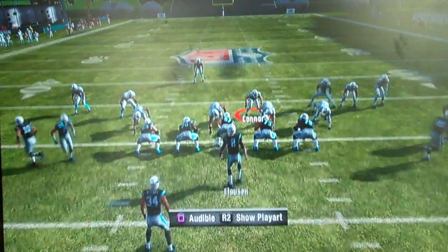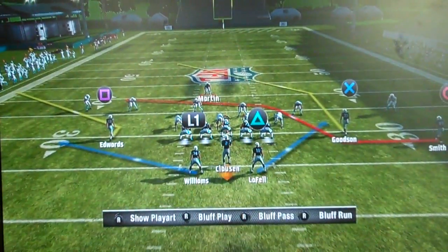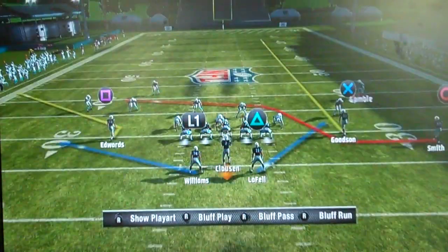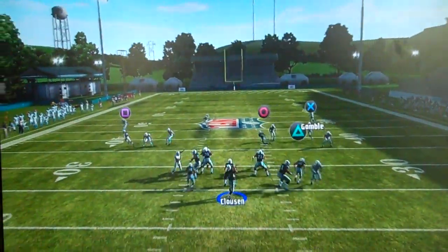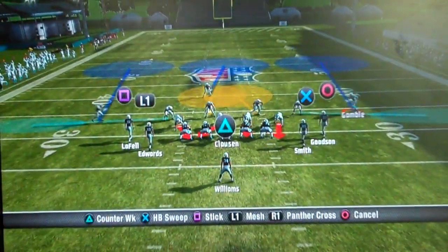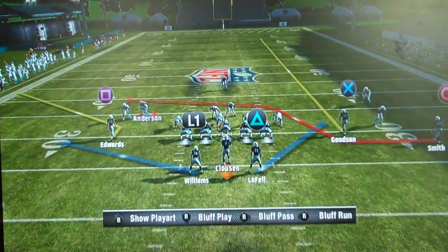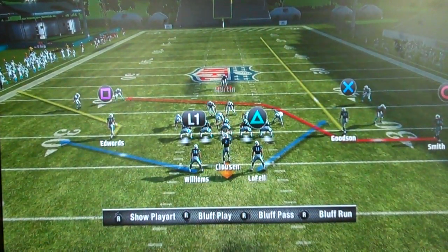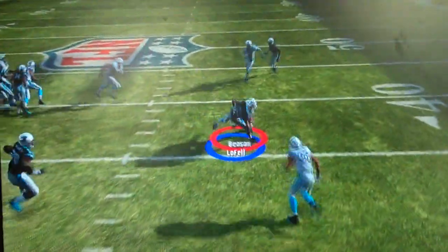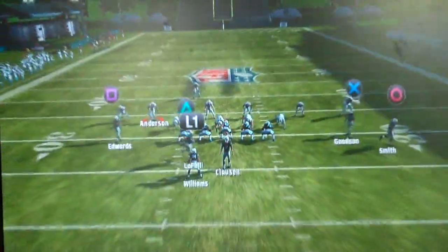Now for the Panthers cross: we put our left receiver on a slant, our right slot receiver on a streak deep, and let our motion route go over the middle. We have two releasing routes out of the backfield. We can hit the route over the middle for big yards, catch the slant on the left side, send the deep receiver, or if they bring pressure we can hit our releasing routes on the sides. You can see some nice yards after the catch on the reception.